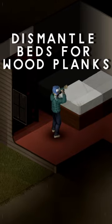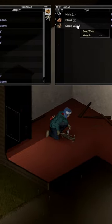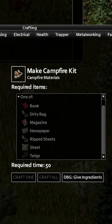Use these two items to dismantle furniture like tables, chairs, or wardrobes. These will give you planks if you're successful, and the scrap wood from failures can always be used as fire fuel. You'll need 3 planks to make some campfire materials, and one extra for the next step.